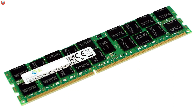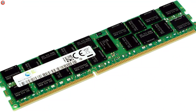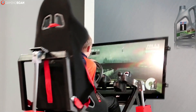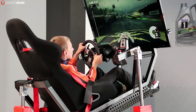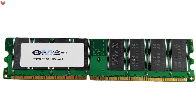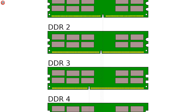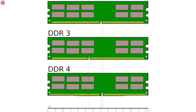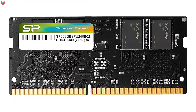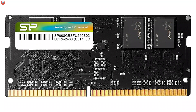Another unavoidable acronym when dealing with RAM is DDR, which stands for Double Data Rate. As a gamer, all you need to know is that DDR has gone through four iterations over the past two decades: DDR, DDR2, DDR3, and DDR4. Each one is better than the last, and there's really no reason not to go with DDR4, as it's significantly faster than DDR3.